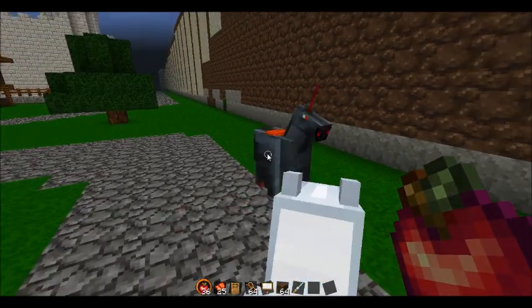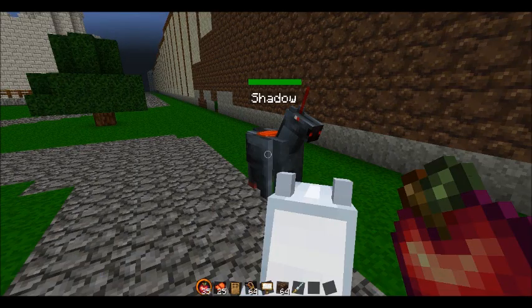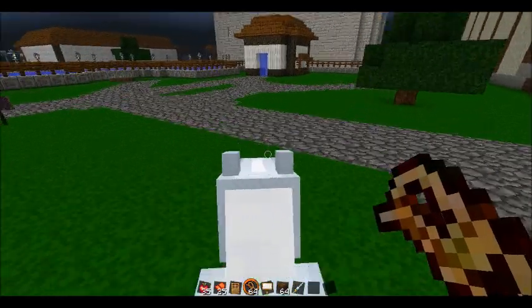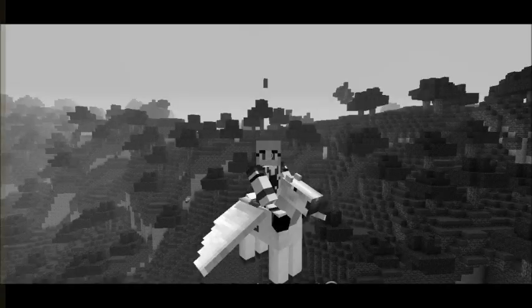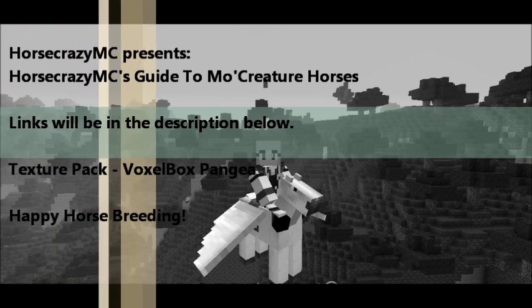My black pegasus is walking away. I need to give him a saddle and an apple — just so he can't despawn on me. So when you're on a pegasus...